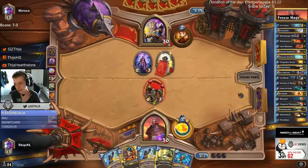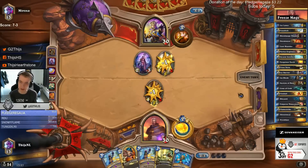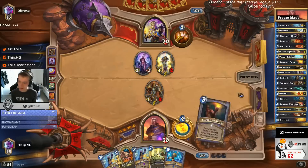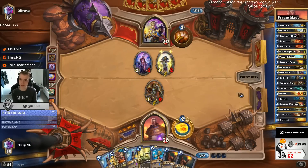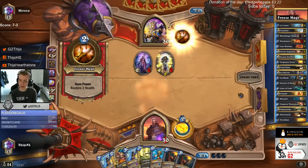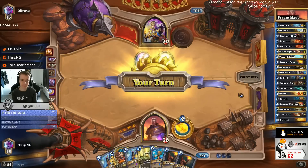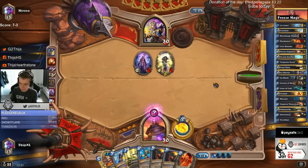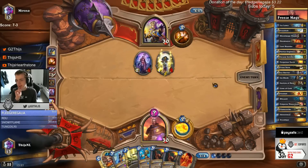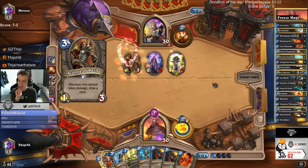I think Freeze Mage is insanely favored against C'thun. It's also insanely favored against N'Zoth decks because they are so slow, giving Freeze Mage a lot of time. They're also not running a lot of heal, there's no Justicar anymore. We are getting a lot of time as Freeze Mage players. Let's play curve - I don't like spending only 2 mana on Novice Engineer here.